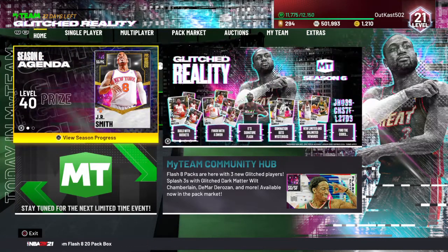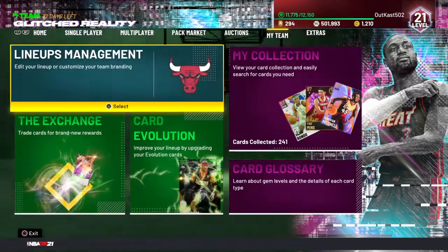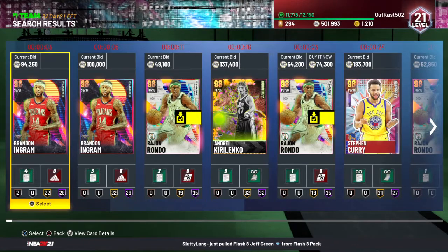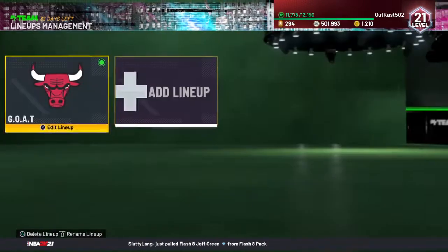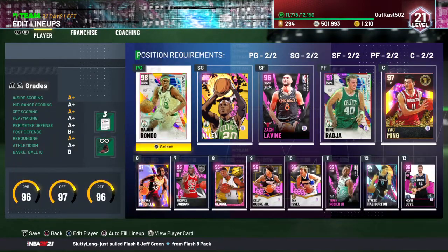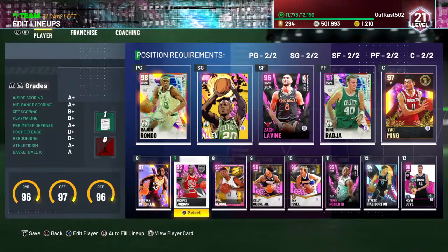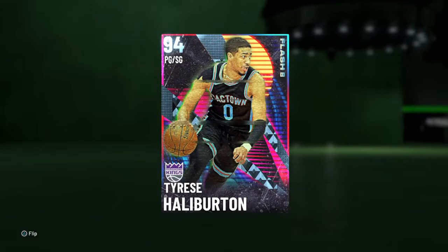ERA-wise today we're going to do some gameplay. If you've read the title you already know, if you haven't, you wouldn't know. We're going to be doing some gameplay on Rajon Rondo — this new glitch card — and Tyrese Haliburton. I probably said his name wrong, but these cards are just too good.